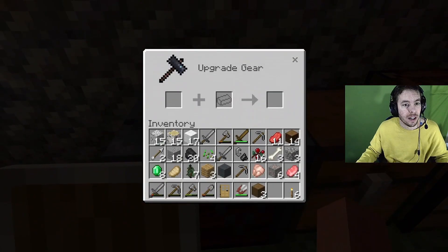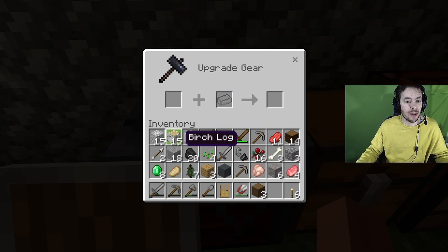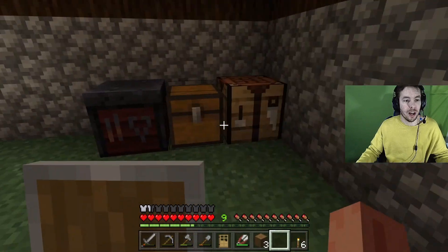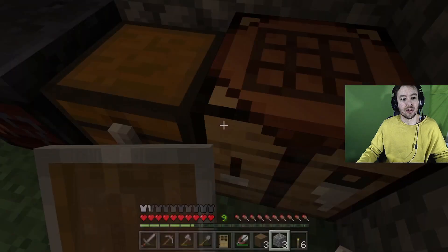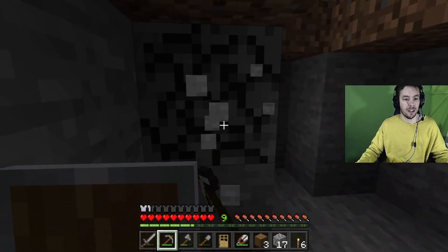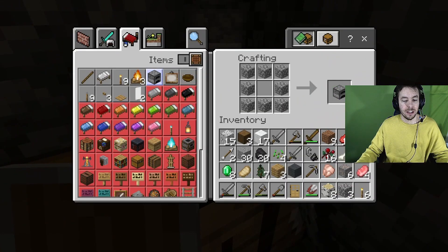I need a furnace. I need some cobblestone. Now we're getting the right kind of stone — furnace! Let's just drop it for now. Oh, I can put stuff in my chest now — duh! That gives me some room in my inventory.